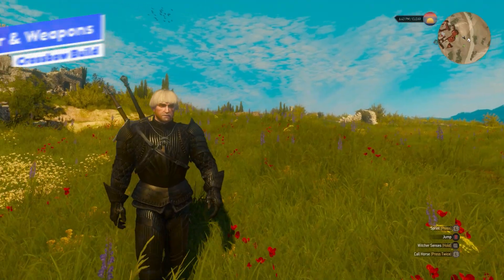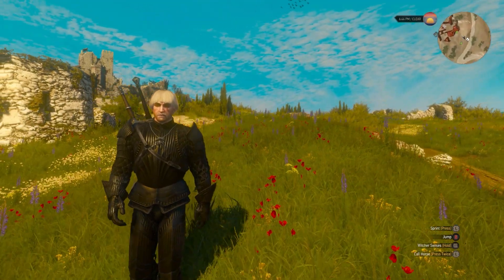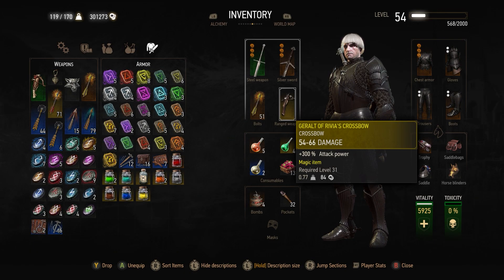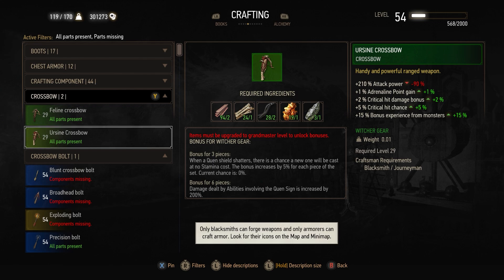For armor and weapons, it doesn't really matter much — you can run whatever. The main thing is the crossbow; that's the only thing that really matters. I'm running the Geralt of Rivia crossbow from the Toussaint storyline — it's the best crossbow I've personally found, giving 300% attack power plus the highest damage. Until you reach the Blood and Wine DLC, the Ursine crossbow is probably the best, giving decent attack power plus some crit hit damage, and you can craft it just by getting the Ursine set.